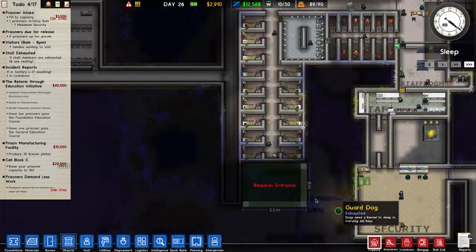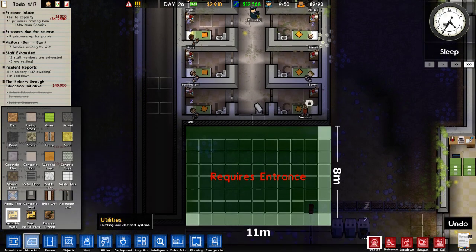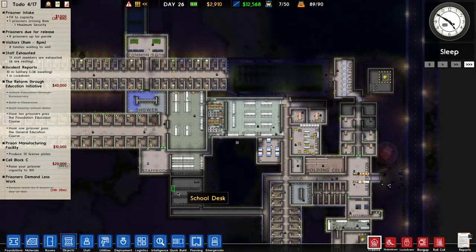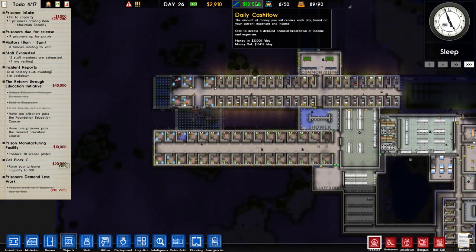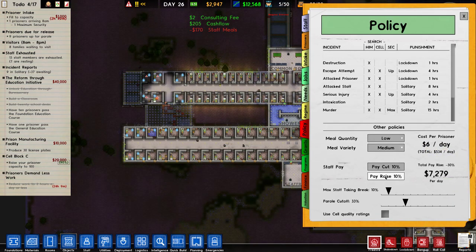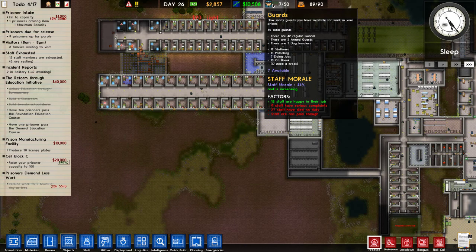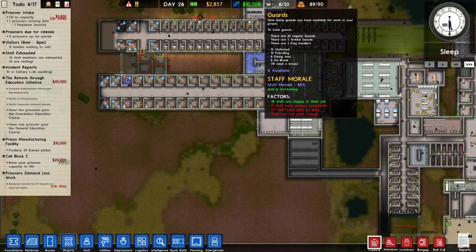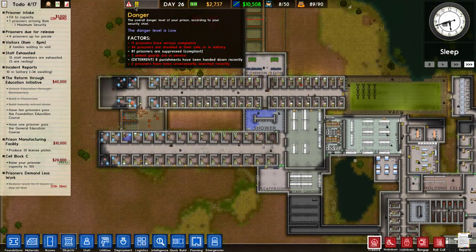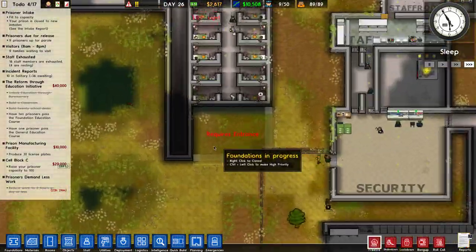Did it build? No, it did not. So let's demolish walls and Objects — dismantle. How are you earning 12,000 now? 15 staff are happy in their job — 48 total. Yeah, it's bad, but not as bad.